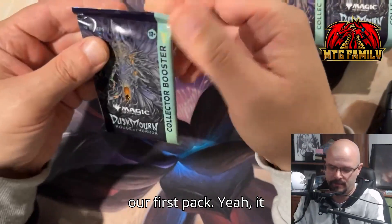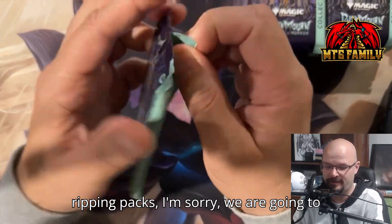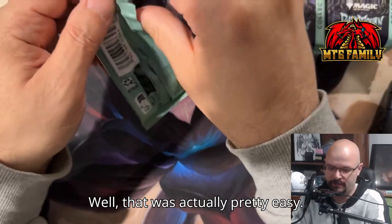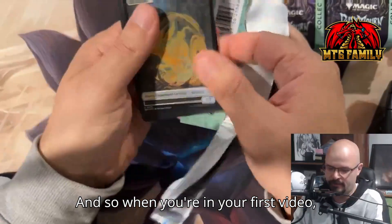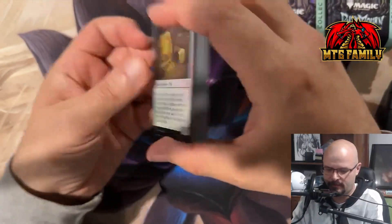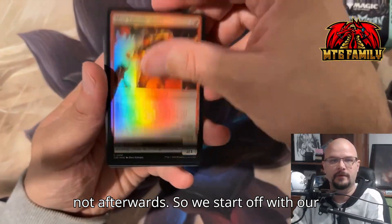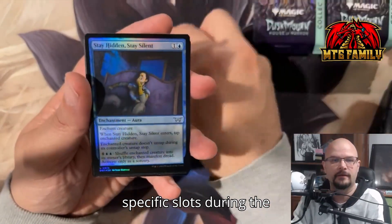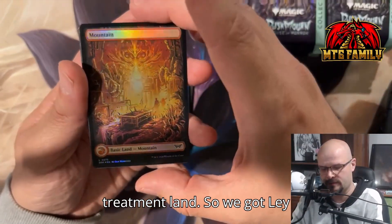Let's get right into our first pack. It doesn't look like we've got a pull tab, so we're going to have to pull this one open. That was actually pretty easy — every set has a little different twist on the opening. In your first video, if you choose to do videos, I would open one pack first to get familiar. We'll go through the commons on the first pack and then not afterwards. Let's see — going all the way to the land, and we got the treatment land.